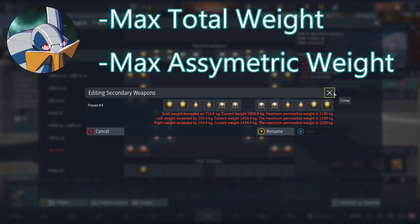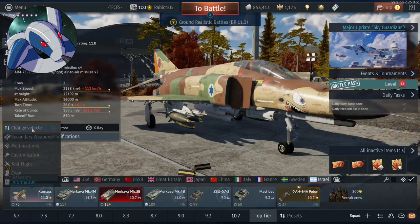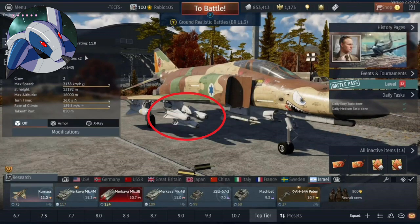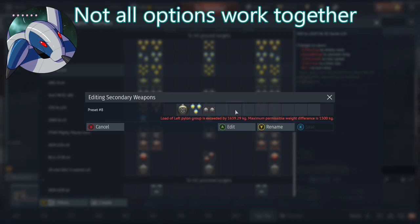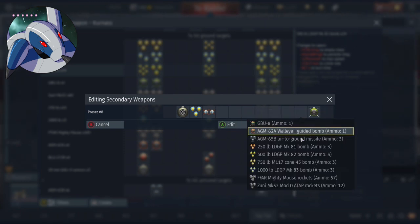For asymmetry, a lot of planes can have problems if you overload one side without putting anything on the other. Generally, you're probably going to build most loadouts symmetrically anyway, so there aren't a lot of huge advantages to asymmetry. There are also aircraft-specific limitations — for example, on the F-4 Phantom, the AIM-9 Sidewinders and bombs share the same pylon, but the AGM-65 Mavericks are on a pylon that doesn't allow for Sidewinders. The game will tell you if a loadout won't work, but it's important to keep in mind, especially when planning for weapons you haven't unlocked yet.